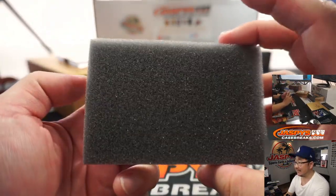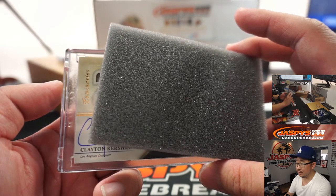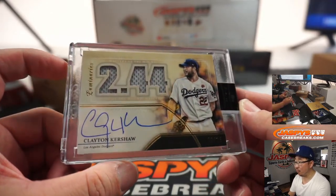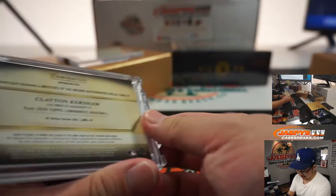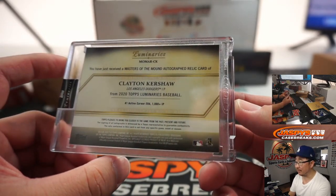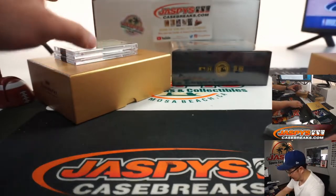Next guy is going to be Clayton Kershaw. Nice — 2 out of 15, 2.44 ERA, Masters of the Mount, relic and autograph. Number one active career ERA for pitchers who have pitched 1,000 innings or more. Yeah, he's pretty good — he had a great start the other day too. So that's the second one we'll type in.